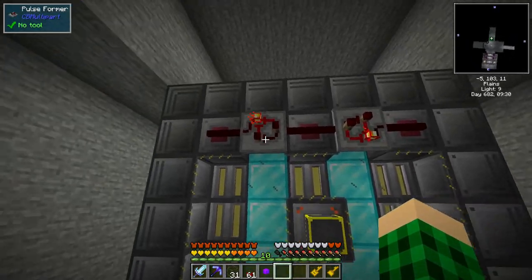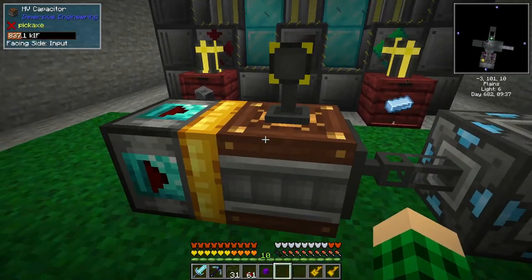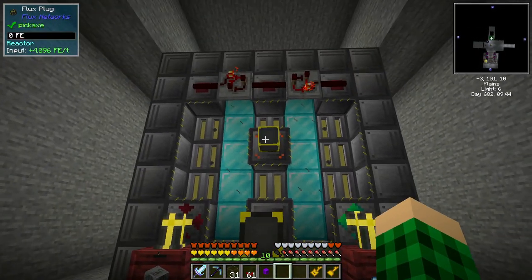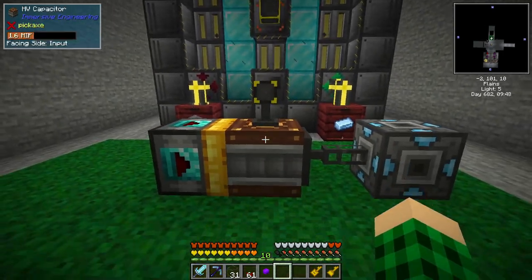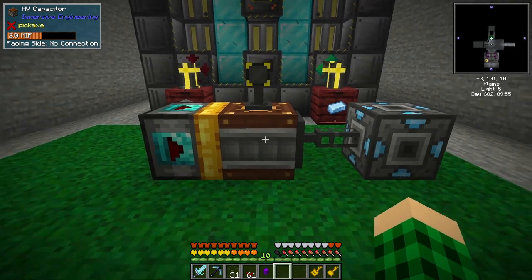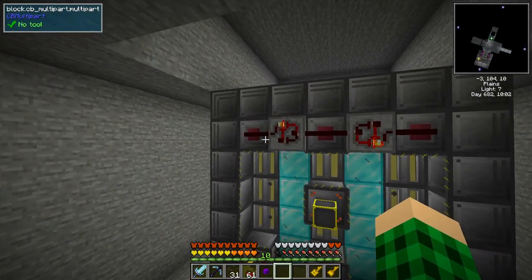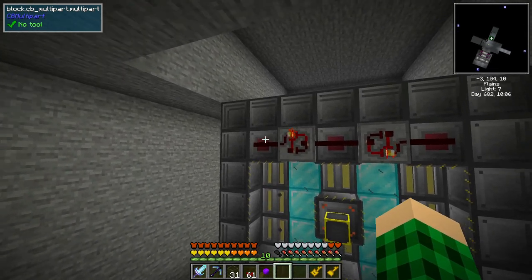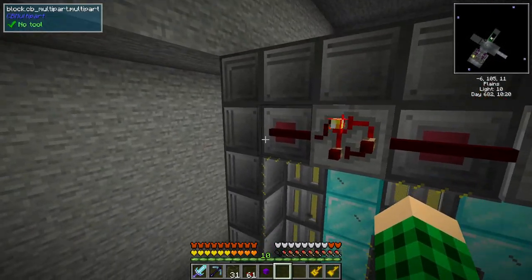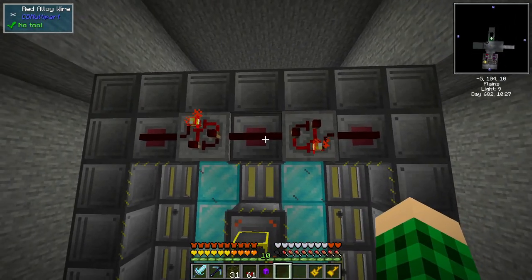Before I show you how the redstone control works — which is super simple — I'm going to show you this because the reactor is going to turn on in a moment and you can see the redstone control in effect. Basically the placer places an HV capacitor, we have a plug connected to a point on the same network. This charges at 4000 FE per tick, which is fairly slow, but that's the max this guy can accept. If we pay attention to the pulses, you're going to see a pulse — there it goes. The reactor now turned on and then it's going to turn off when the reactor reaches 95%.